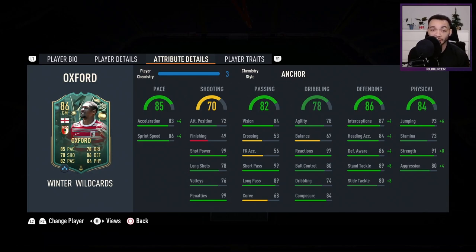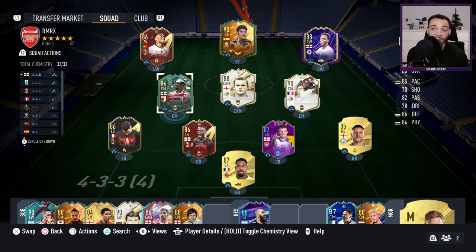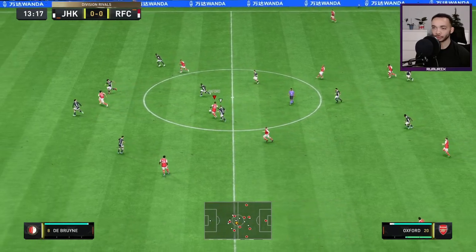Physical stats: jumping up to 99 with the Anchor, stamina low at 73 — we'll see how long he lasts. Strength up to 99 with the Anchor, and aggression quite high at 84. He hasn't got any traits. I'm going to be playing him next to Vieira in a 4-2-3-1 narrow, with the instruction to stay back — might ask him to get forward now and then. Let's see how he plays.